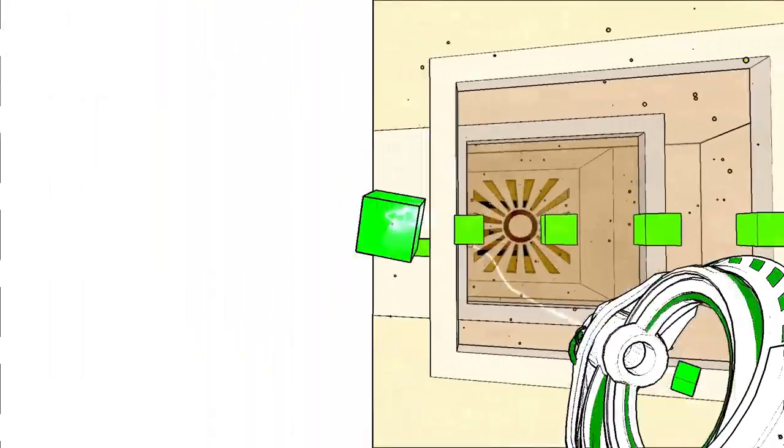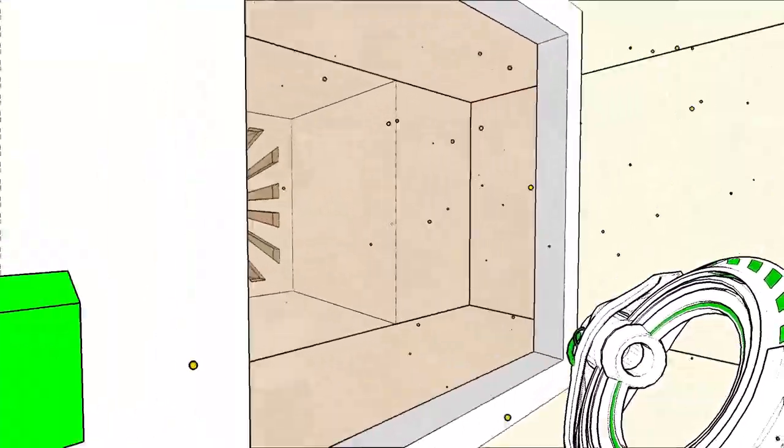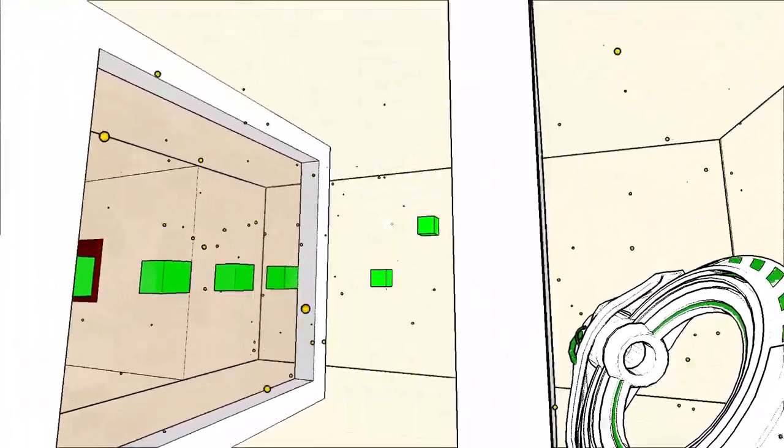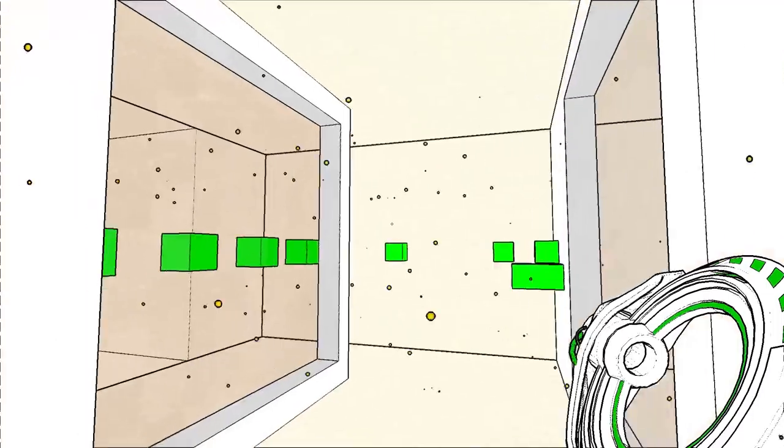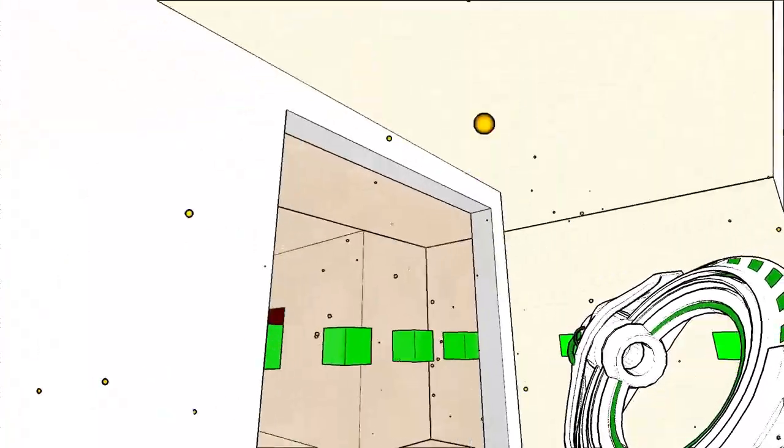There's got to be a way of doing this then. If we just kind of put blocks around that we could possibly reach... I don't think we're going to be able to reach anything. If I try and pick up one of these blocks, it just completely destroys itself. There's got to be something that I'm missing. Let's go elsewhere.